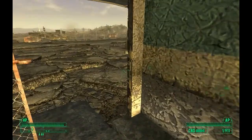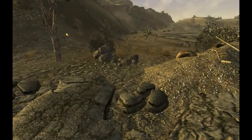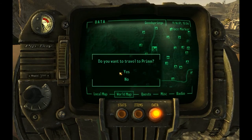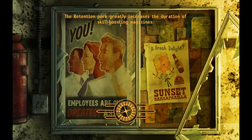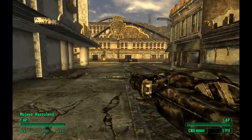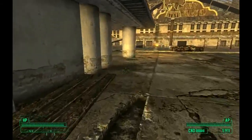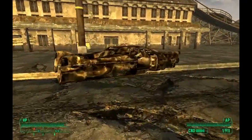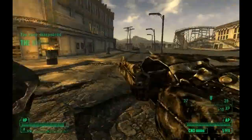Now the last mod we're going to review is a quest mod — it is the awesome Prim mod, also known as the Bison Steve mod. It's the 'Look at the Casino' mod. It's very, very nice and gives you a little waypoint right in front of the Bison Steve Hotel.